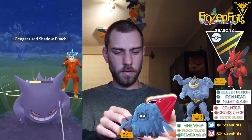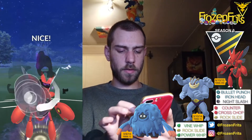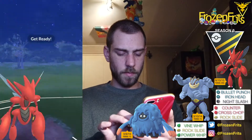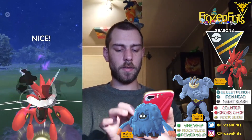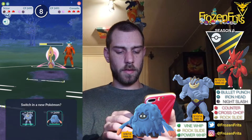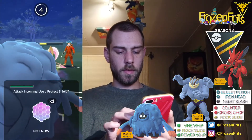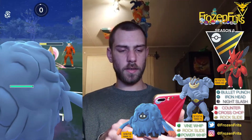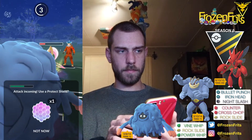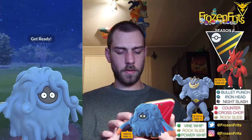I'm gonna let this go - okay, there was a Shadow Punch. We're gonna take off a Night Slash, and then we're gonna take off another Night Slash. I'm coming in with my Tangrowth and I'm not gonna shield this - okay, it was a Moonblast. I'm also gonna let this go and it was another Moonblast, and I'm gonna take off a Rock Slide.